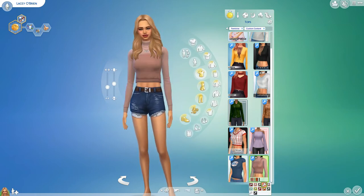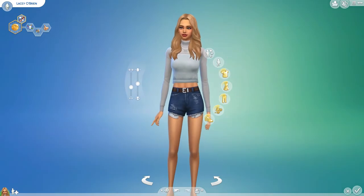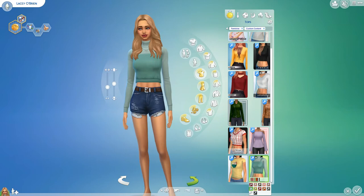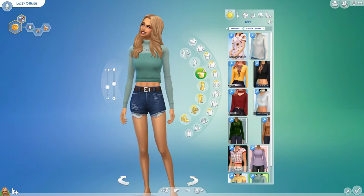And then we have this top, which is actually really cute. I'm not supposed to like this many things. This would be really cute for winter - little turtleneck, it's really fun. So those are the tops, and then we'll move on to the dresses.